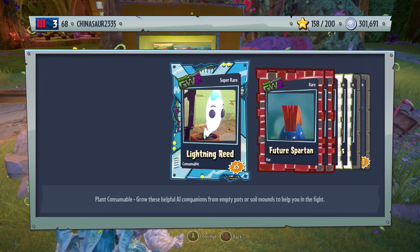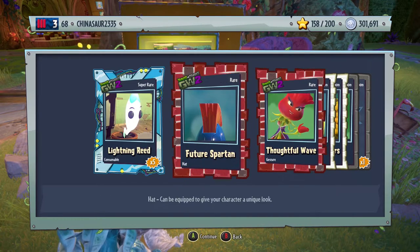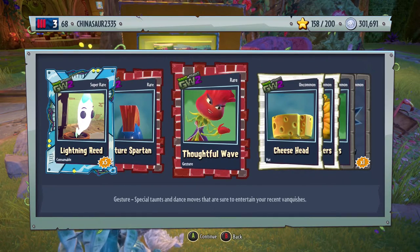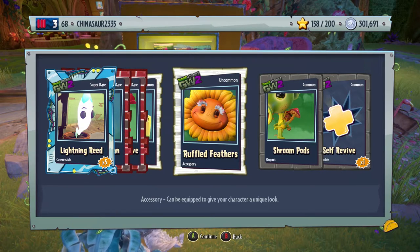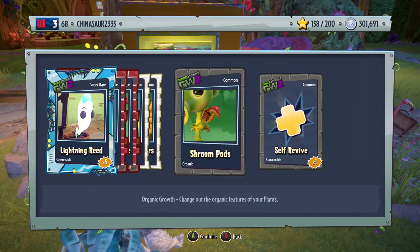That's my fourth consumable super rare card today. Five lightning reeds — they're not being generous with their legendaries, we only got one. Future Spartan, hat for the Peashooter — I'm positive, I've seen them around before. Thoughtful wave, gesture for Rose. Cheesehead — if I can make out the bottom of that picture it looks like Colonel Korn's head. Ruffled feathers, accessory for Sunflower. Shooting pods and self-revive.